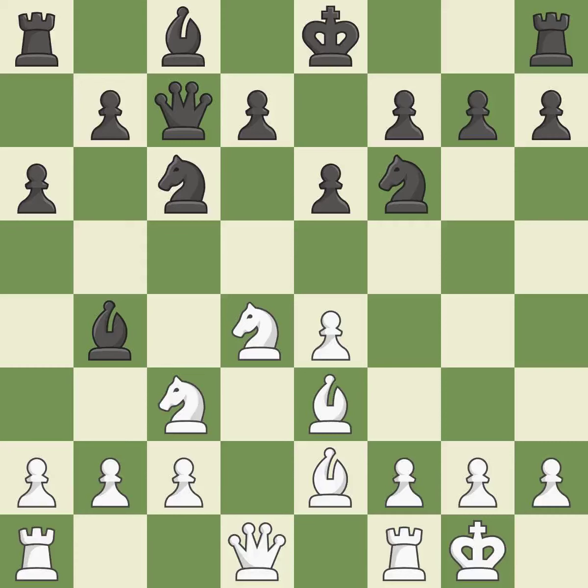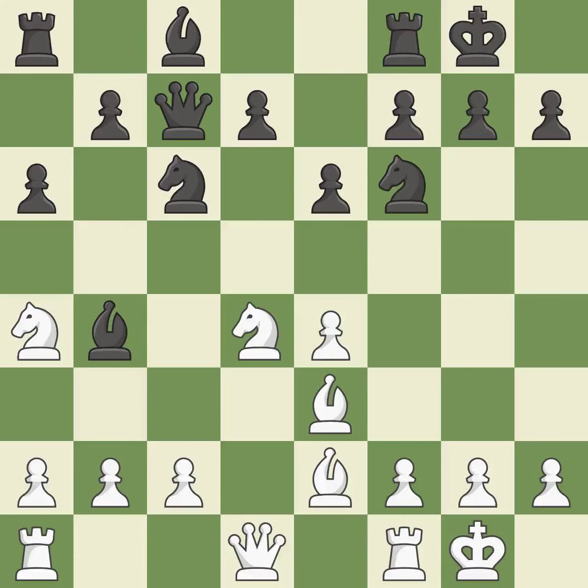Bb4 develops the bishop, attacks the knight that is guarding e4, and prepares to castle. Na4 prevents the Black bishop from capturing on c3 and targets the queenside dark squares. Castling gets the king to a safer square, out of the center of the board, while also developing a rook.